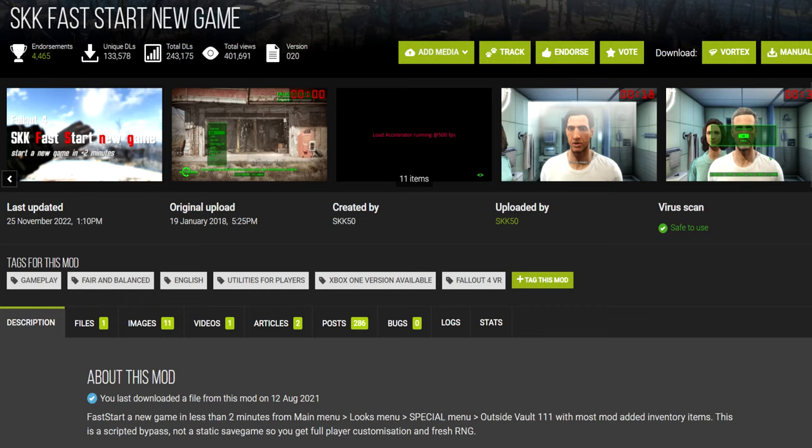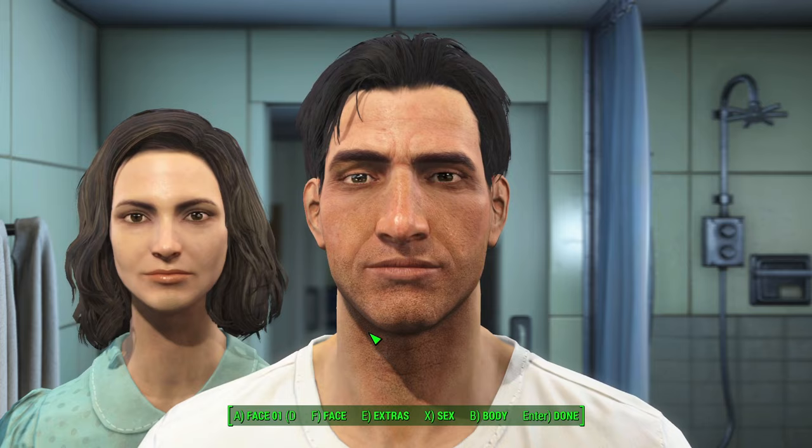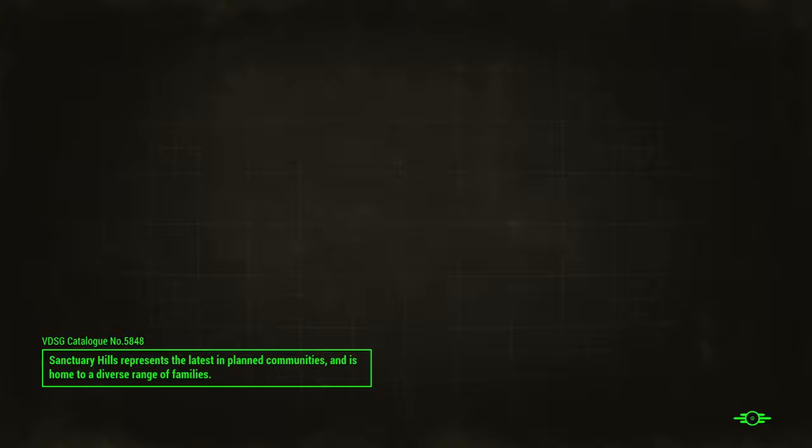First up, we've got SKK Fast Start New Game. This mod is as light and as simple as it gets. It skips you past the entire pre-war Sanctuary Hills and vault sequences. You just make your character, enter your name and special stats, hit yes or no depending on if you have mods that add or edit workshops — if you're unsure, just hit yes to be safe — and then boom. You're outside the vault in one minute flat. This mod saves me tons of time when I need to restart the game over and over again to test something. I can wholeheartedly recommend it.